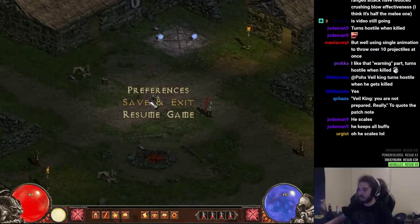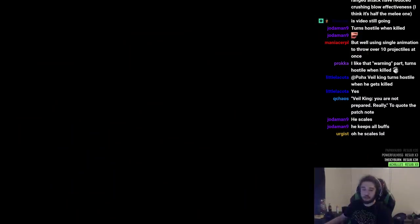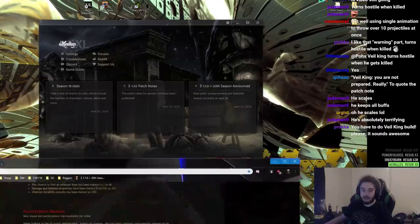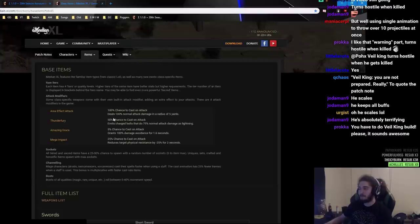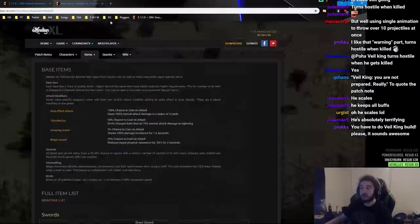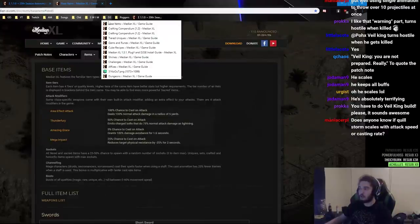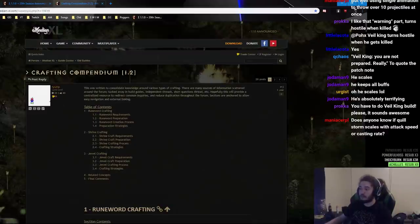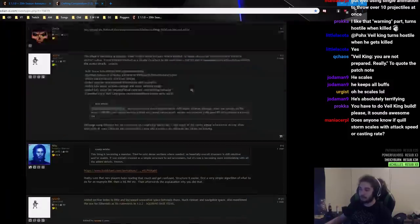I'm going to go ahead and save and exit from here. Now, I want to talk just a little bit about these bookmarks, because I think the bookmarks are kind of important to new players who don't really understand. So I'm just going to go through this real fast. You've got your base items, which is going to be important for understanding what goes into what uniques — you can turn items into uniques this way. It's also good for rune words in general. Another one would be the crafting compendium — not the most important thing, but it's nice to have on the side to read.